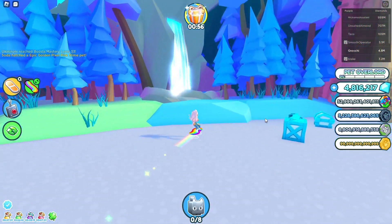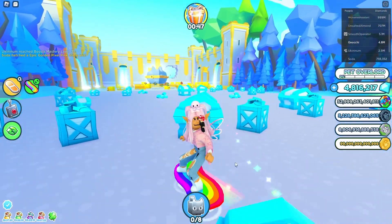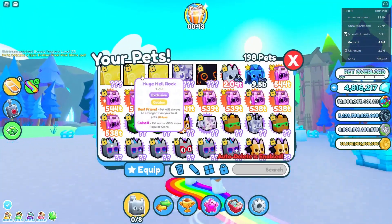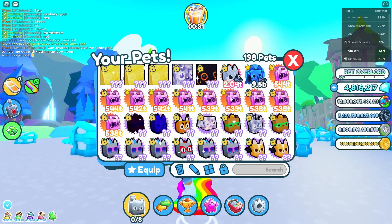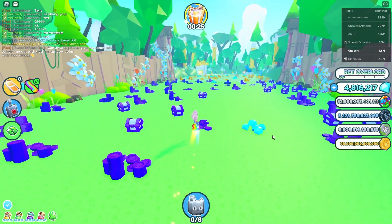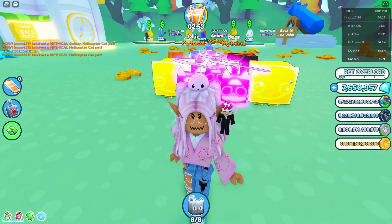I am here to show you what was in the new Pet Simulator X update. Recently they added something crazy — they added little locks for your pets. These locks are pretty helpful because when you lock your pet, you won't be able to trade them, or if you have it in the bank, people can't rob you. It's very helpful for people not getting scammed — that way you don't accidentally trade away your huges.